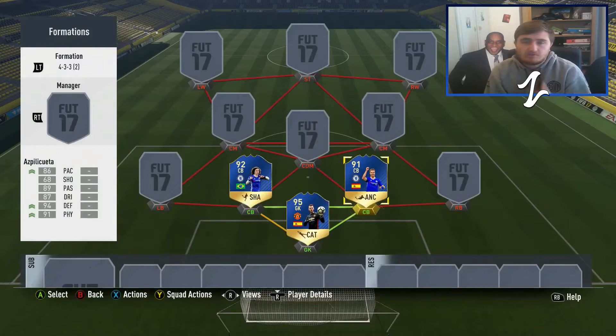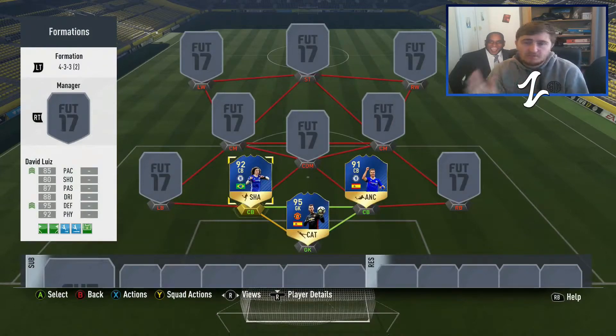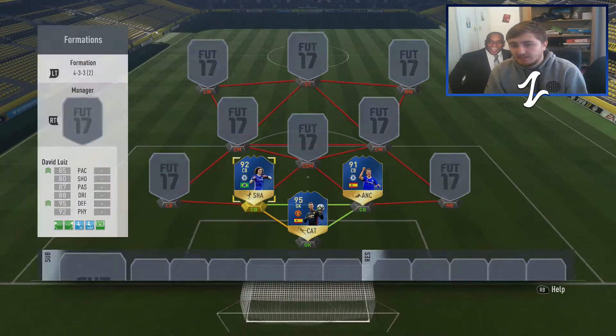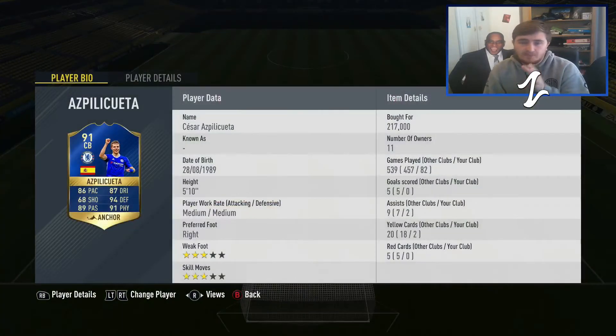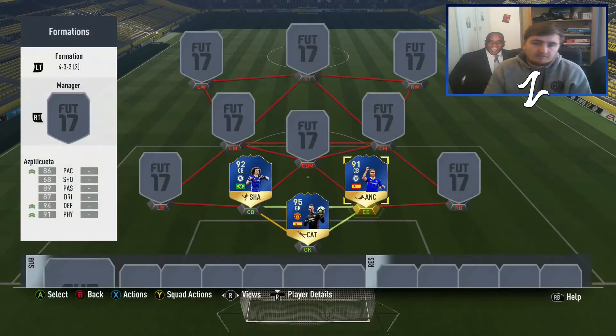The key is I would never use two high/medium defenders in a squad — work rates are very important to a balanced team on FIFA. David Luiz is high/medium and he gets away with it because he's got 85 pace and 90 physical, but he pushes up and he wouldn't get away with it without Azpilicueta, who is medium/medium, meaning he drops that little bit deeper. In game, Azpilicueta sweeps up passes more and fills in when David Luiz is out. Be very careful using high/medium defenders if they're not elite-level players — I'd never use two high/medium even with top-tier players.